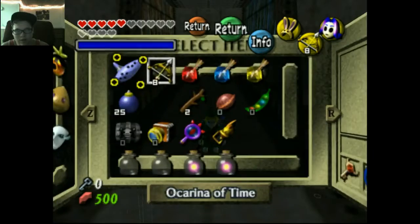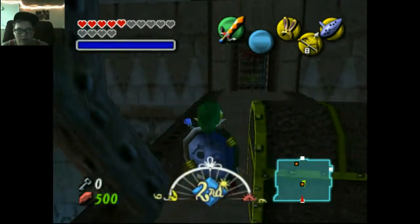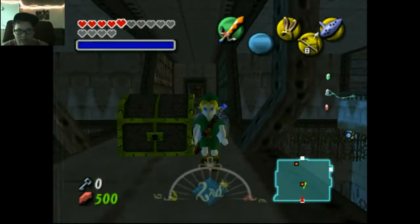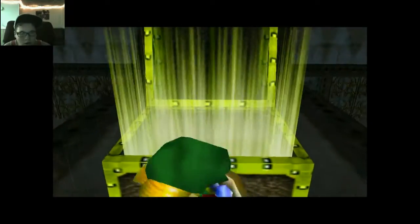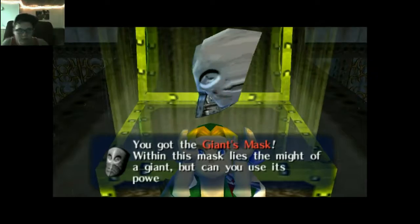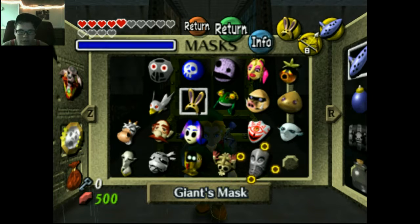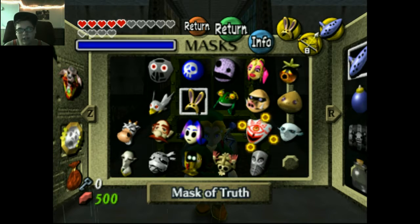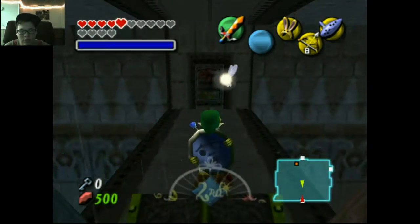I gotta take it off, because when I'm playing with this remote it loves to think that when I click down, it thinks I'm clicking something else, and even when I click sideways — oh my gosh, I got the Giant's Mask! This is actually one of my favorite masks. It really sucks that you can't use it much — it's still a great mask, but limited to this dungeon. I think that was the last mini boss. I'll see you in the boss fight.